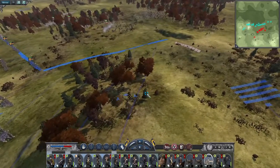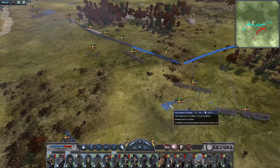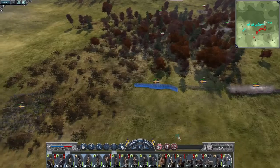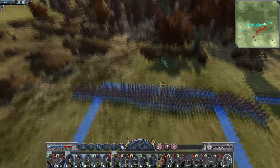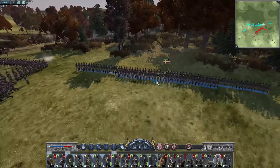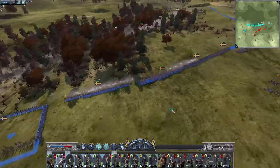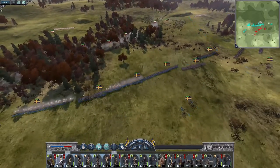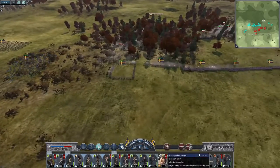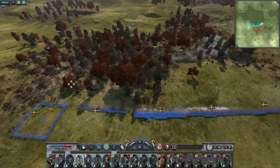Number 12s form up on the hill — unlimber and get ready to pour fire on them because it looks like they're going to concentrate in the woods. Light infantry form square. Allow my light cavalry and light infantry to continue to engage. Get my general — there we go.